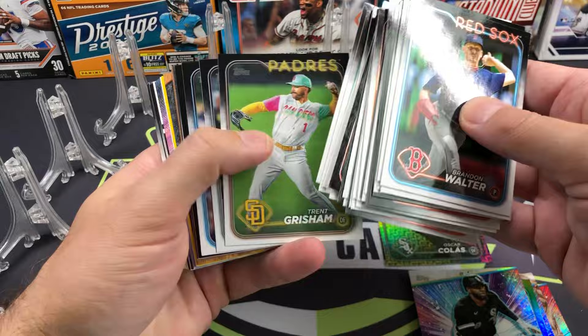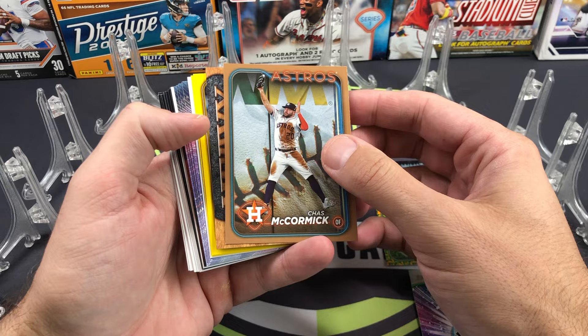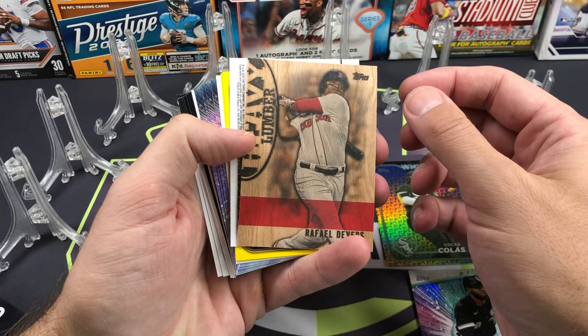Soderstrom rookie, that is a Heavy Lumber. Henry Davis rookie card. We have a gold too — the gold is Chas McCormick. What a start to this rip! The Heavy Lumber — let's just do a flip on this bad boy. Rafael Devers Heavy Lumber!